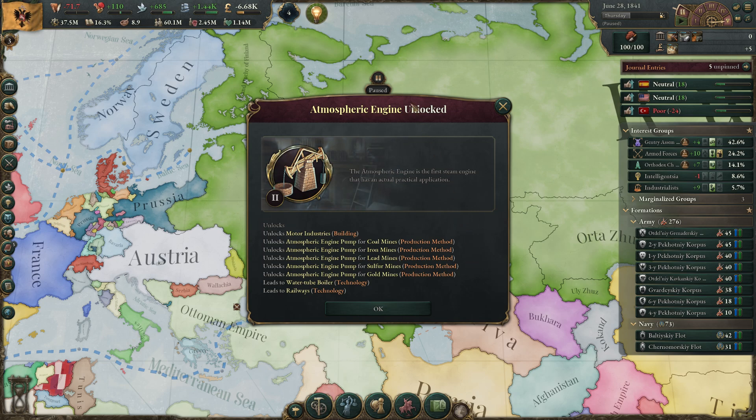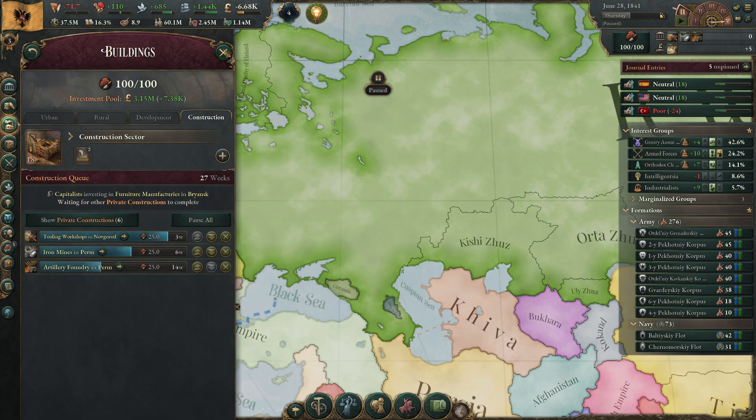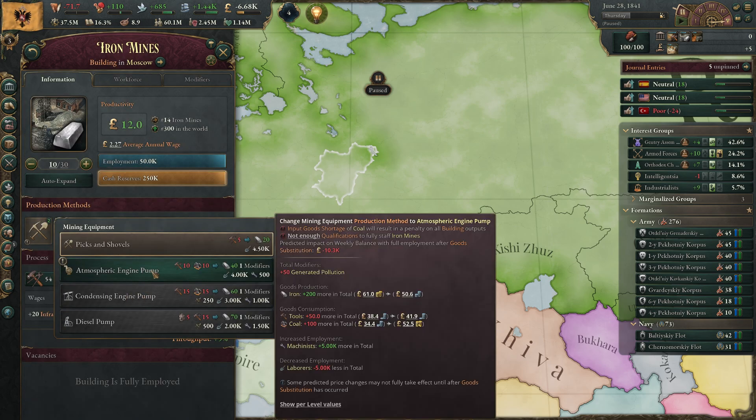We have the atmospheric engine now — I completely forgot to make coal mines, so we're going to do that right now. We can now apply the pump upgrades to all the iron mines. In Moscow for example, we can make 200 more iron with this, which would completely solve our problems — but we need 100 coal.